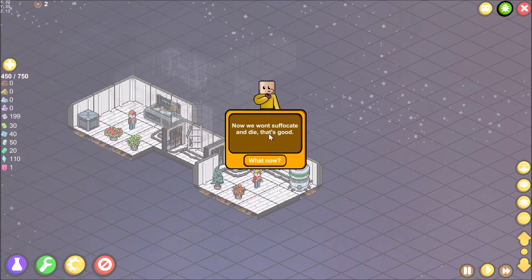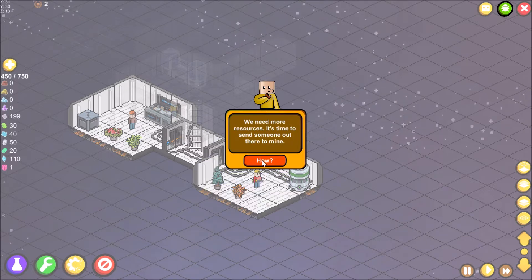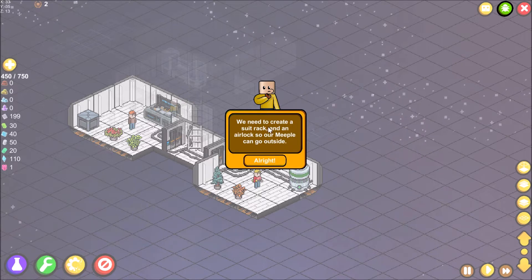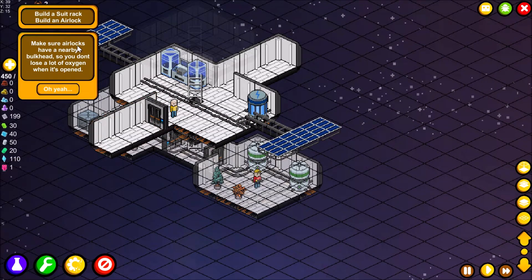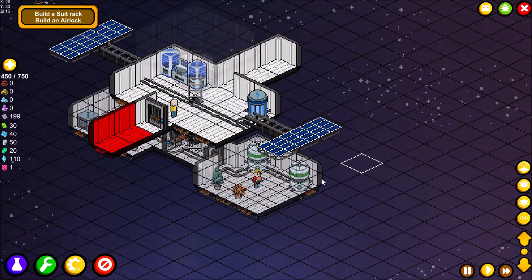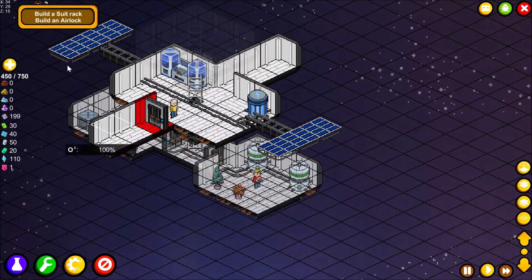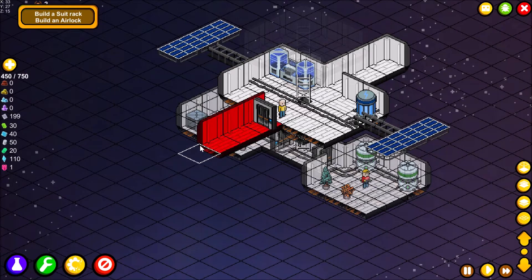We need to create a suit rack and an airlock so our meeple can go outside. Make sure airlocks have a nearby bulkhead so you don't lose a lot of oxygen when it's opened. One thing I love is the simplicity of the design — the way the squares are lined up reminds me of one of the old-school XCOMs from the 90s that I used to play.